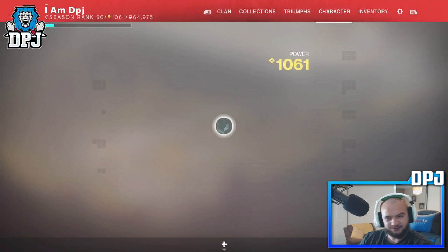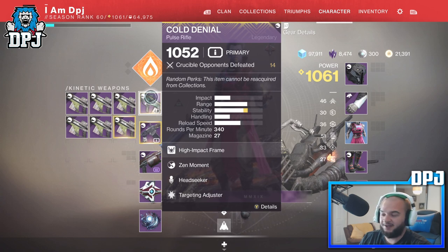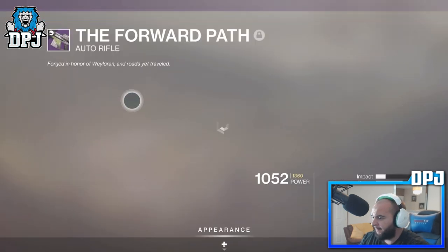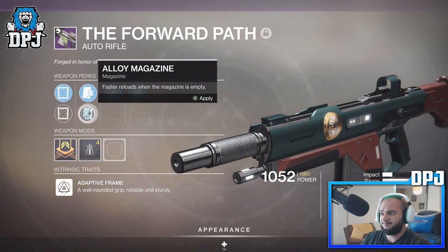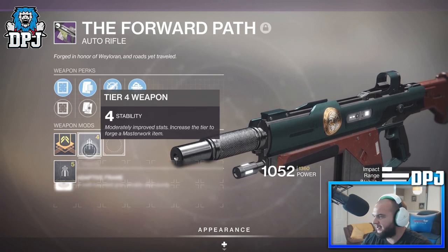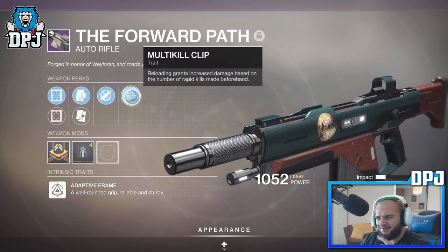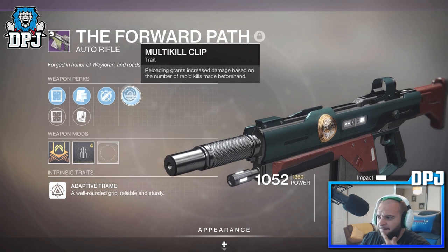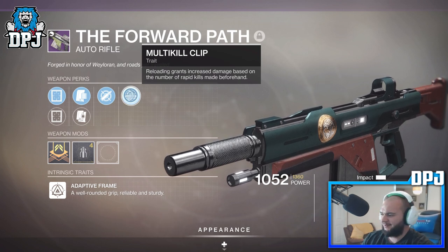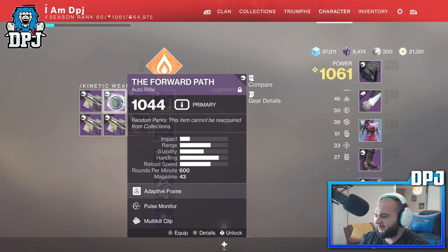I've got 800 plus tokens to cash in, and I've got six Forward Paths already. The first one I must work on we'll look at last. I've got this one with dynamic sway reduction and multi-kill clip. This one looks alright to me — stability masterwork, dynamic sway reduction, multi-kill clip. I've never used it on a weapon in PvP yet. I've been told it's good, I've been told kill clip's better, I've been told this is better than kill clip — I don't know, people, you have to help me out.